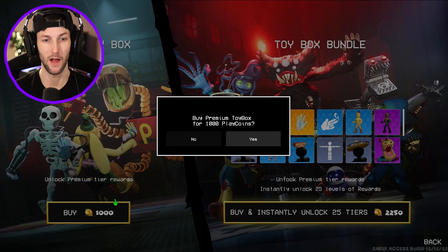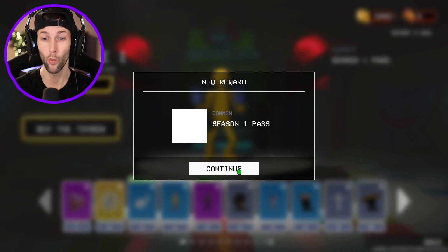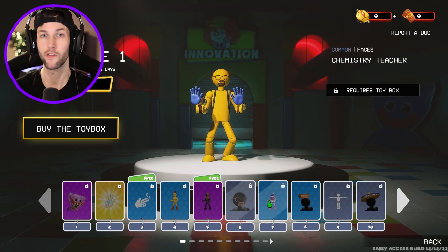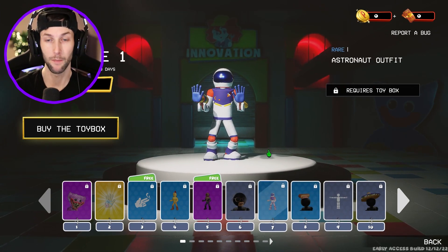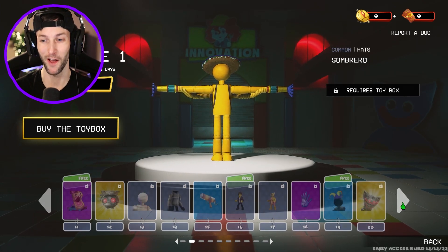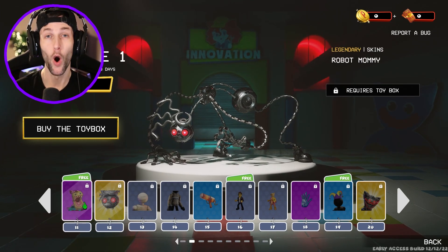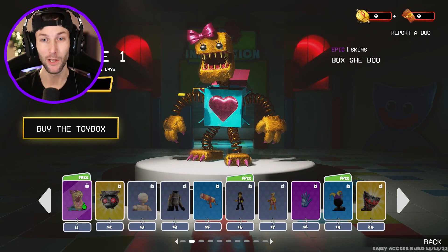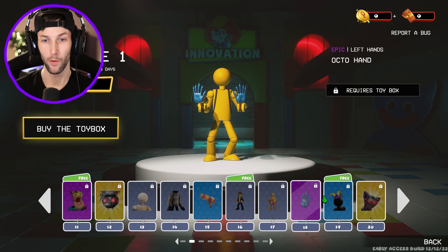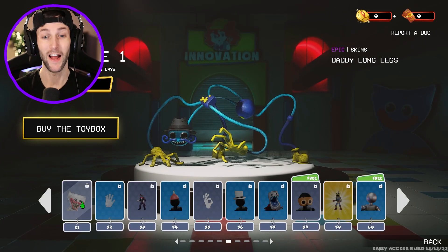It's ten dollars to buy the battle pass. Let me go ahead and purchase it — Season One Pass unlocked, let's go! There are different emotes and different skins, just like a Fortnite battle pass or any other free-to-play game. Look at that — the space suit, the T-pose, and oh my gosh, robot Mommy Long Legs!